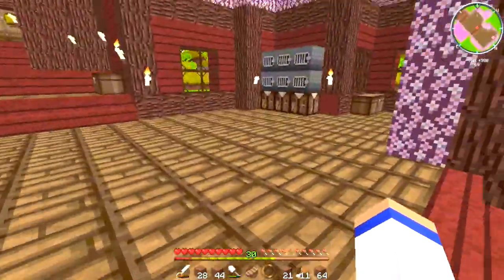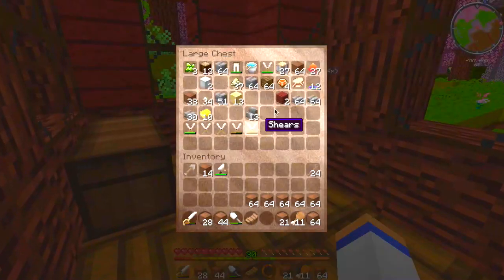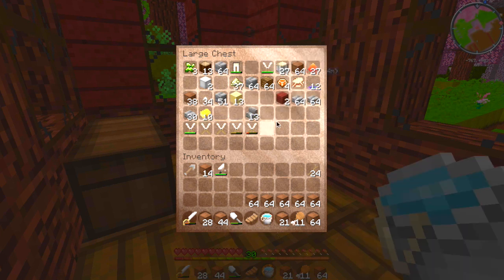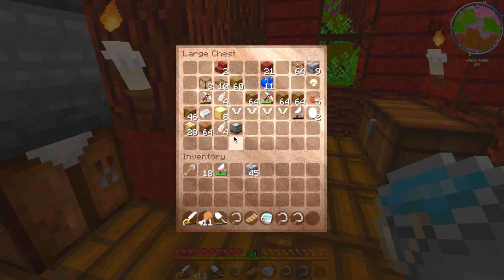Let's go ahead and get some materials. I don't have any iron — I went through so many tools. We have a water bucket but no iron. We're going to have to eventually organize these chests. We've got a shovel and sticks. Let's make a stone hoe because I don't have a lot of iron. We'll make a few and put them in the chest. We definitely need more buckets too.